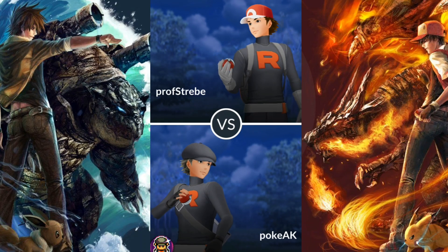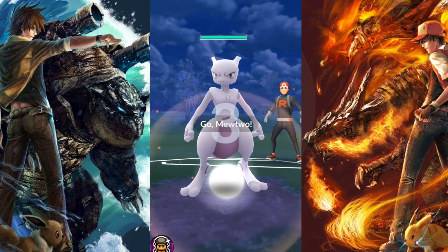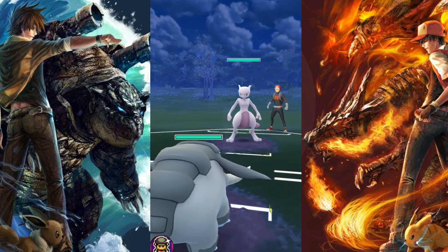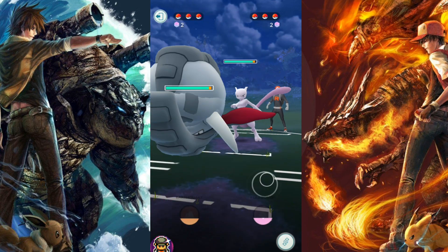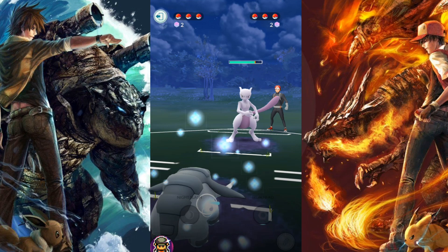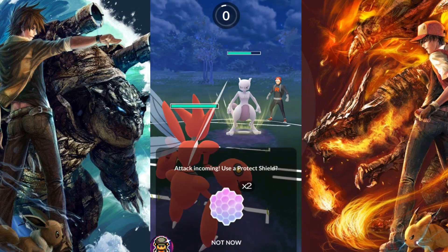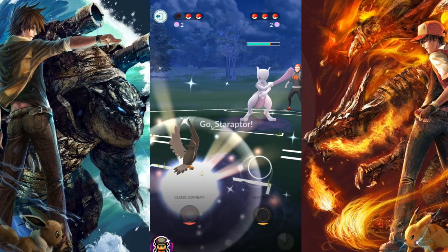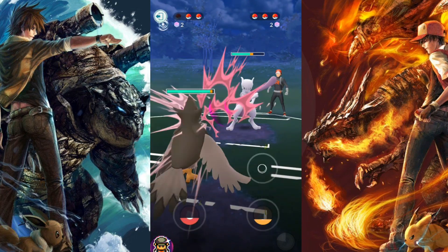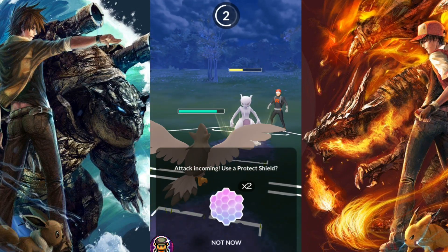Welcome back trainers! We're taking a look at some more PvP battles in the Ultra League, going up against my friend Professor Strebe. He's entering with Mewtwo and I'm starting off with Donfan — fairly good choice with Counter, Play Rough, and Earthquake. I have a variety of moves to cover different Pokémon. I switch in seeing that Counter isn't going to do much, and he has Flamethrower — and down goes my Scizor, one shot.